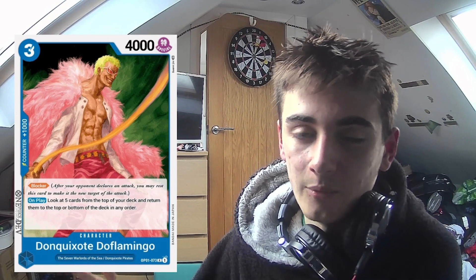I've got this Doflamingo from set 1, which is really cool. 3 cost, 4k — nice, not the best. 1k counter is always nice and he's a blocker, which is really good. Shame it's 4k because if you have a 5k swing you will need a counter. But his on-play ability is actually amazing: look at the top 5 cards of your deck and return them back in any order, or you can put them on the bottom. You can choose which cards you're getting next, plan out your turn — like using a counter now because you know you're getting a good card next. If the top of your deck is nothing and you're going to brick, put the cards at the bottom. It's an absolutely amazing ability.